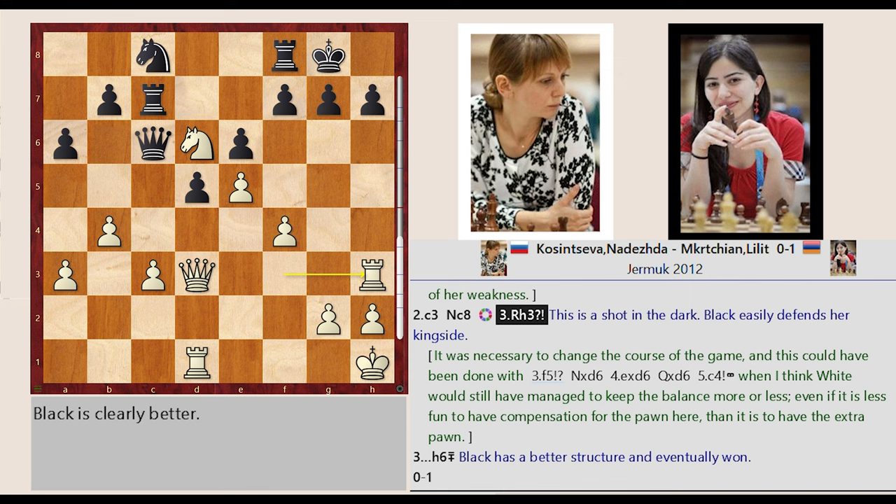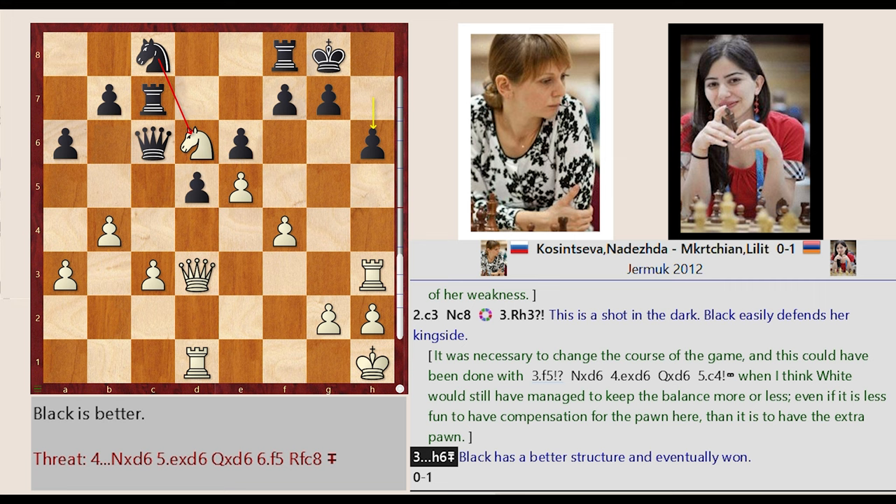Rook F3-H3 — this is a shot in the dark. Black easily defends her kingside with H7-H6. Black has a better structure and eventually won. To make sure you follow: D6-C6.